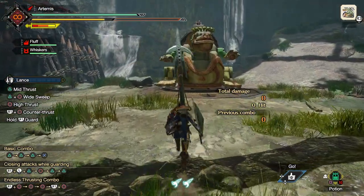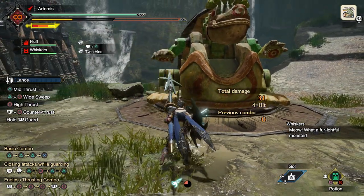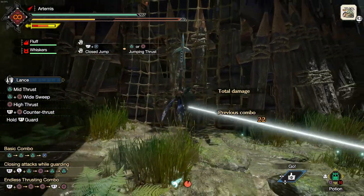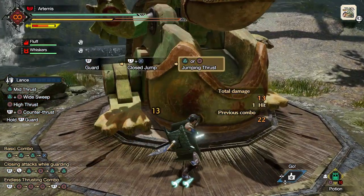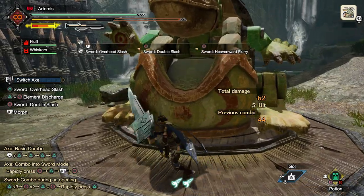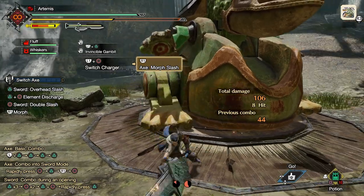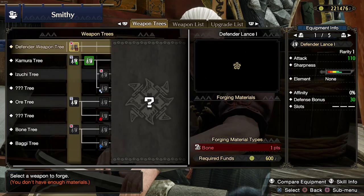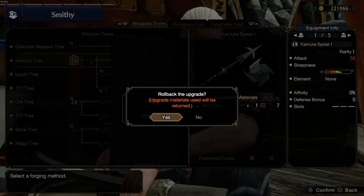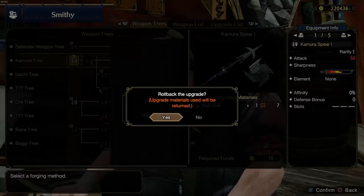Moving on to tip five: unlock those silk bind attacks. You have weapon-class specific attacks that let you do special things, like blocking an attack and becoming more powerful as a result while using the Lance, or jumping into the air and doing a big descending explosion with the Switch Axe. Most are unlocked through progressing, but there is one silk bind attack per weapon class that requires crafting or upgrading eight weapons of that type. Then you go talk to the arena quest giver. You can just craft the same cheap weapon eight times if you have money to spare. Remember to craft your weapons, or you could completely overlook one of your switch skills.